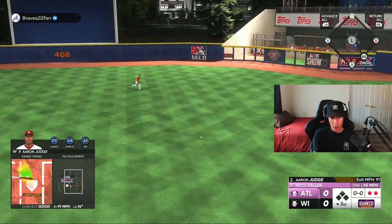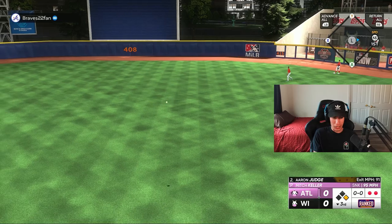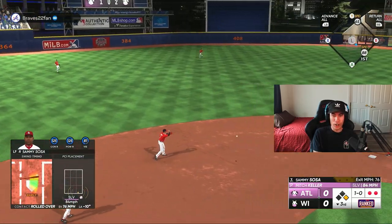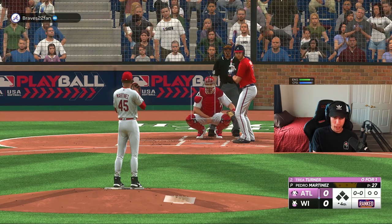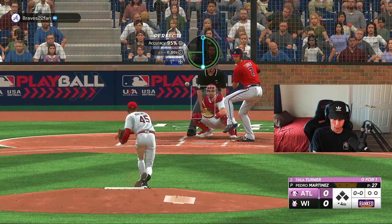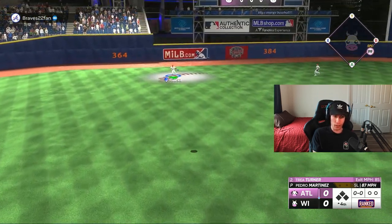Aaron Judge, two down, bottom of the third inning, 65 speed — going to stop for a two-out single. My opponent is doing pretty solid with Mitch Keller right now, or maybe I don't have a good enough eye, but what I do know is that 99 Pedro Martinez has been dealing. The first three innings and one pitch, one out here to start the fourth, looking for four shutout innings in a row.